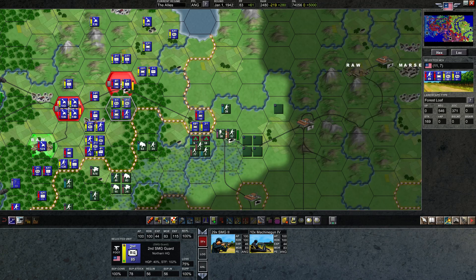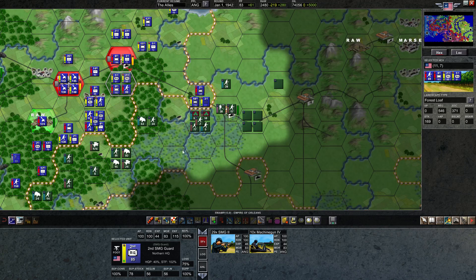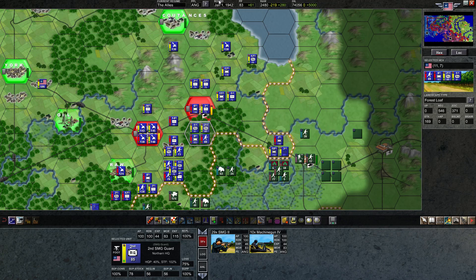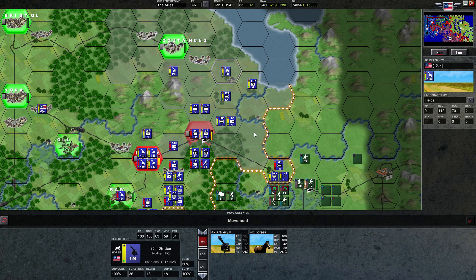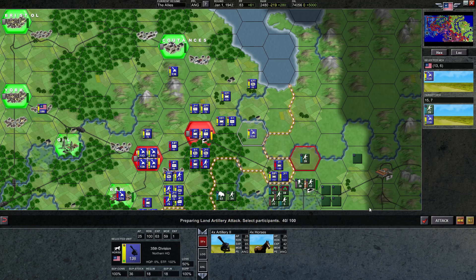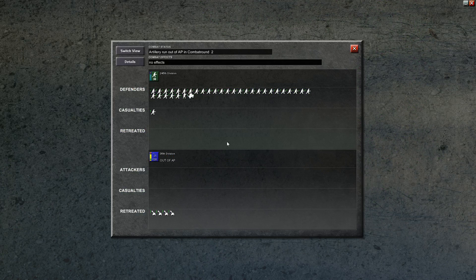I don't see any territory or terrain which will benefit our machine guns to the east. So let's use our machine guns purely for the forest area around here. We can actually move this guy forward and bombard.